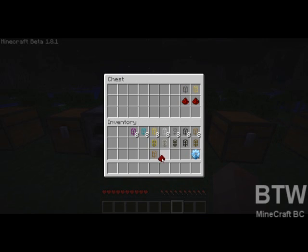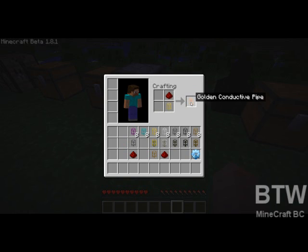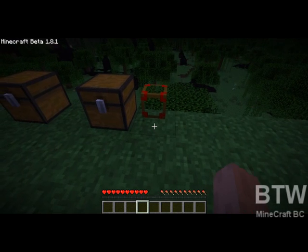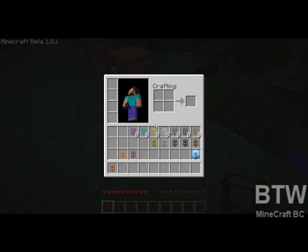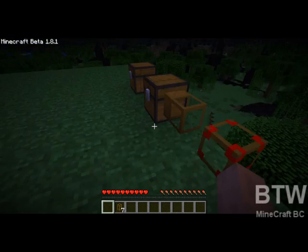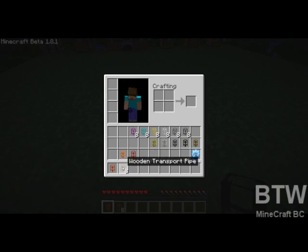There are also the powered pipes. These I have never actually used myself, but they work the same way — you put one in and you get a golden conductive pipe. There are only three types: stone, gold, and wooden. I've never had a reason to use one, so I've never messed around with them.